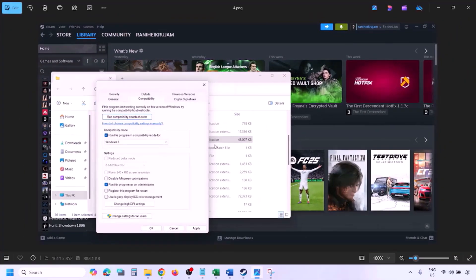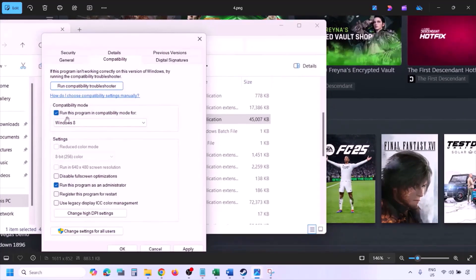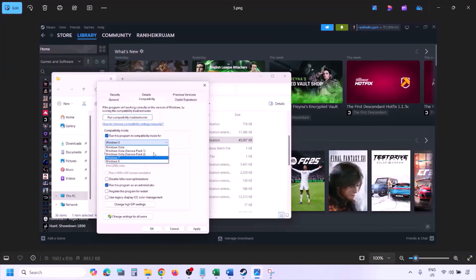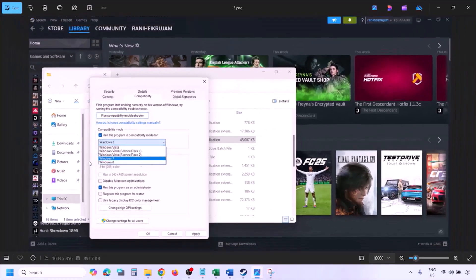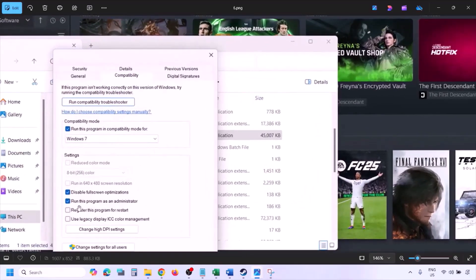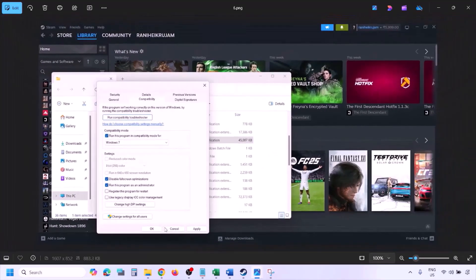Still not working? Put a check on the compatibility mode box and select Windows 8 from the drop-down option, hit Apply, click OK, and launch the game. Still not working? Select Windows 7, hit Apply, click OK, and launch the game. Still not working? Put a check on 'Disable full screen optimization,' hit Apply, click OK, and launch the game.